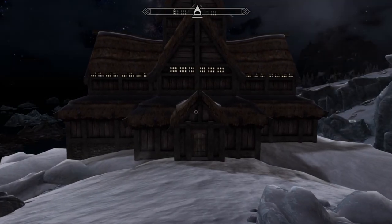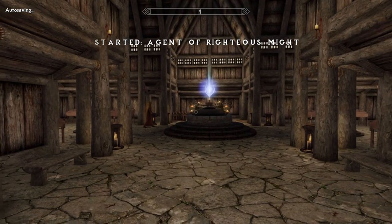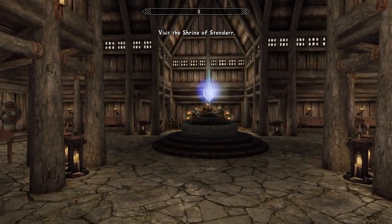To get started, you'll find the Vigilant's new hall just outside the City of Winterhold. Visit the Shrine of Stendarr.